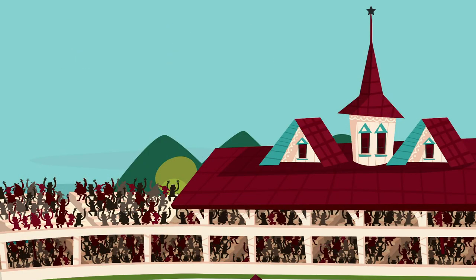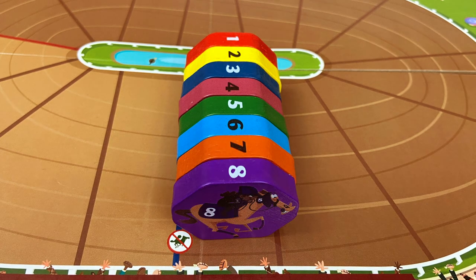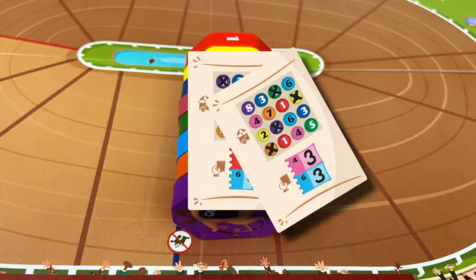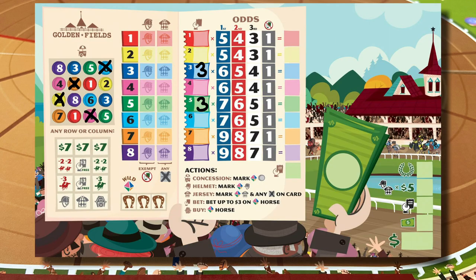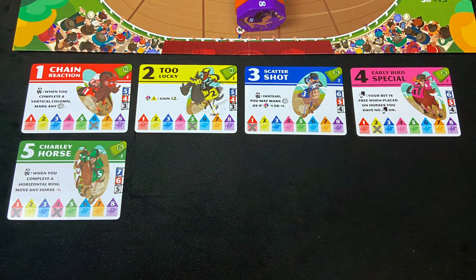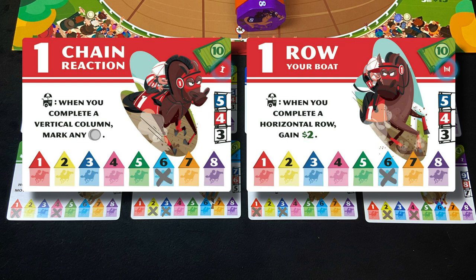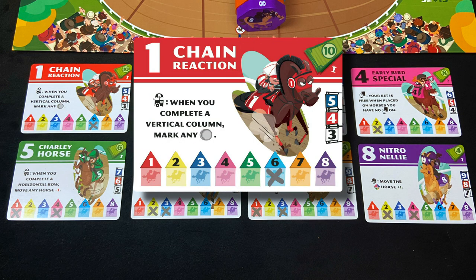To set up the game, line up all the horses in order from the inside track to the outside. Everyone gets a player board and a dry-erase marker. Shuffle up the starting cards and deal one to each player — these cards let you mark a few initial concessions on your board and give you a couple of free bets on two certain horses. Everyone starts with $12. Lay out the eight cards representing each horse. The horses come in different sets — my copy had an apple core set and a gate set. You can play with one set or the other, or mix and match, as long as there's only one card for each numbered horse. The first player is whoever has the biggest tattoo of Seabiscuit.